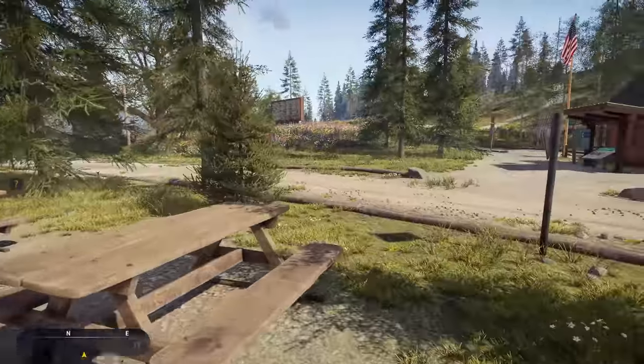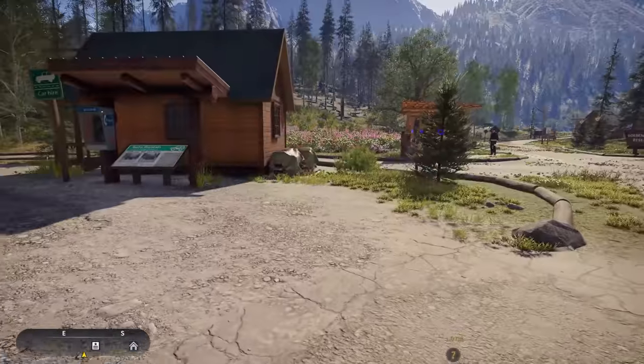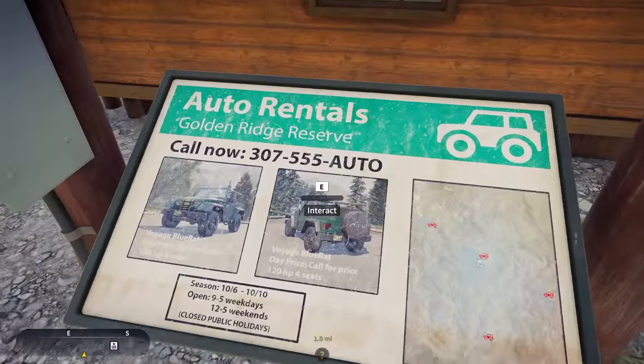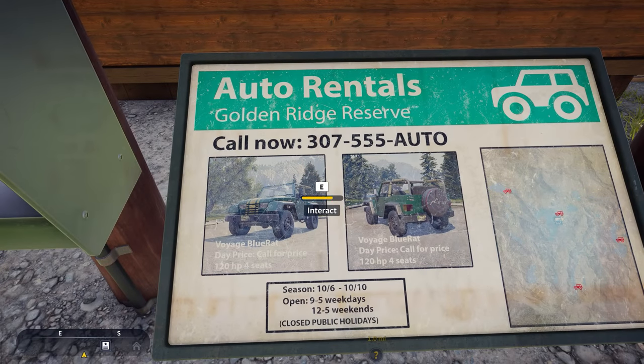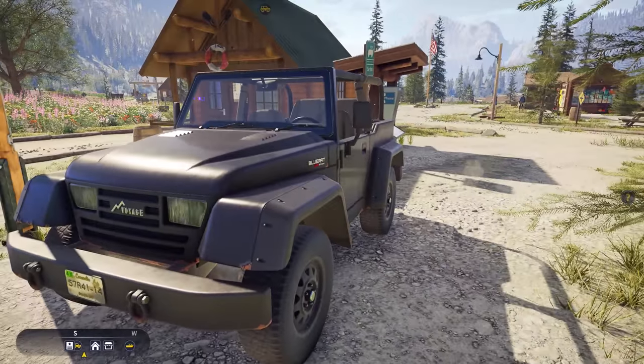And then driving lessons if you want to get a Jeep. Here's where you get your Jeep — you just interact with it, say that's the one I want, and boom, it just pops right in there. There's my Jeep right there. Not bad.